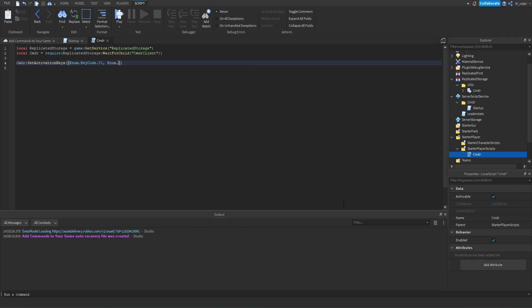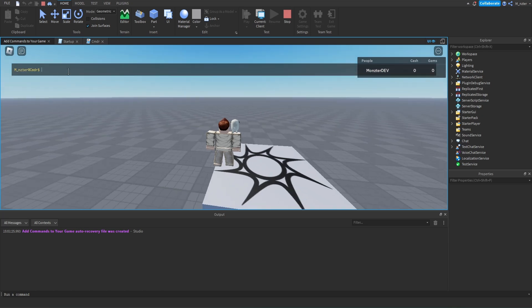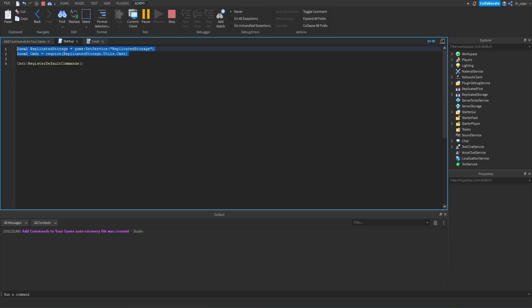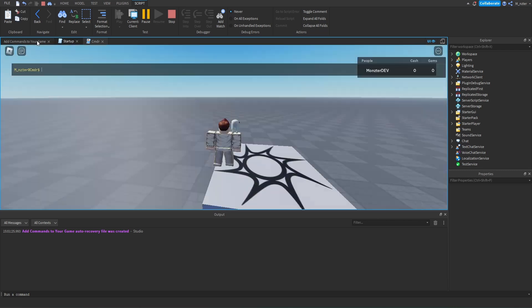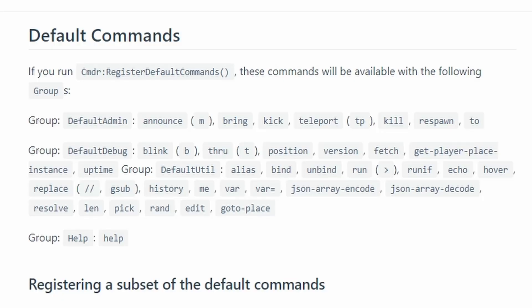Now we can actually start up our game. Once we get in, we can click F2 or F3 or any of the key codes that we assigned, and we can see that this terminal pops up. Since on the server side we ran the RegisterDefaultCommands method, we actually have a variety of commands already given to us. For instance, the kick command from the intro allows us to kick any player from our game. If you're curious about all the different default commands included with Commander, this is the list right here.